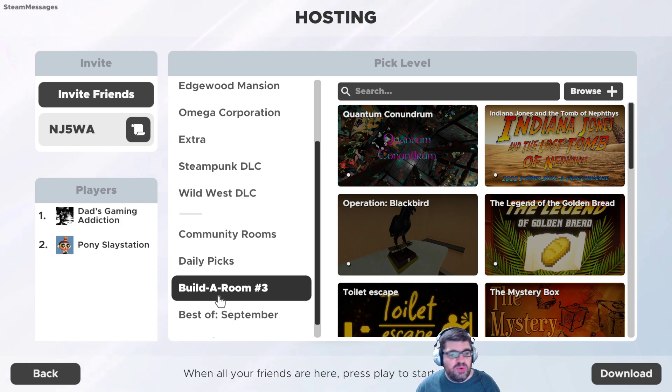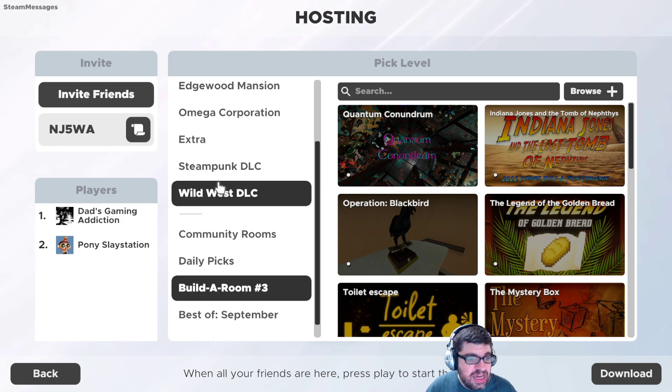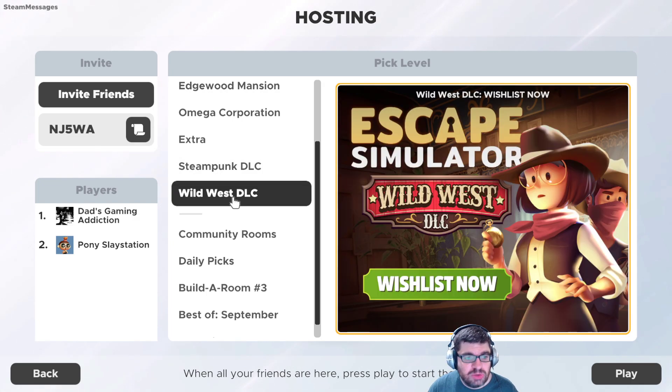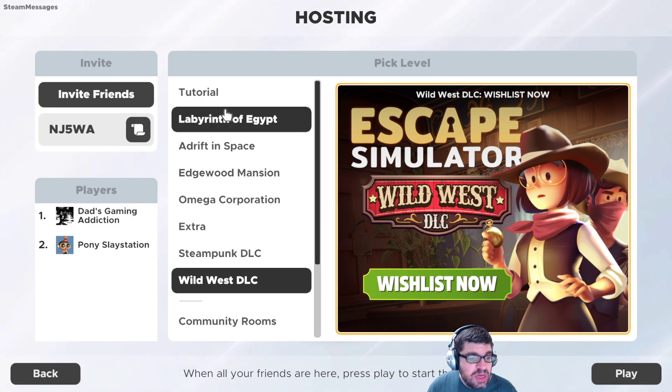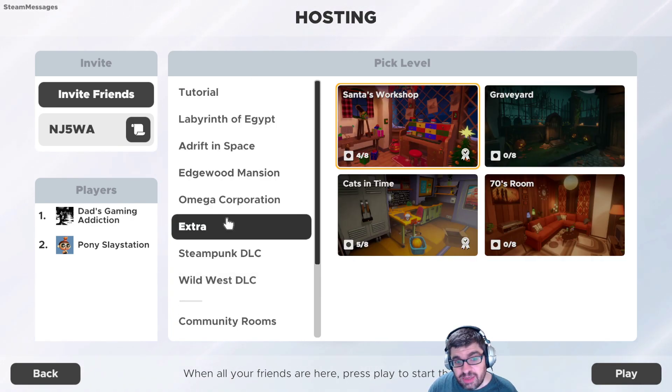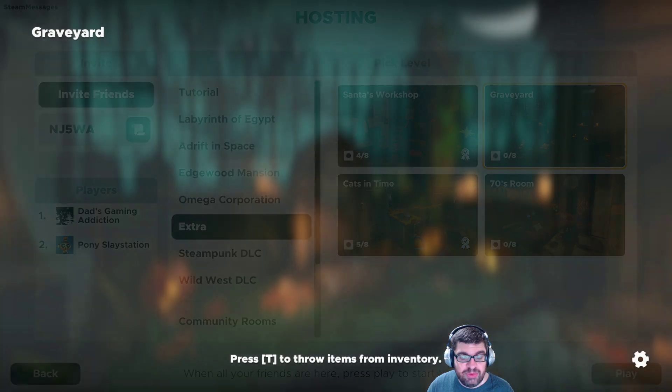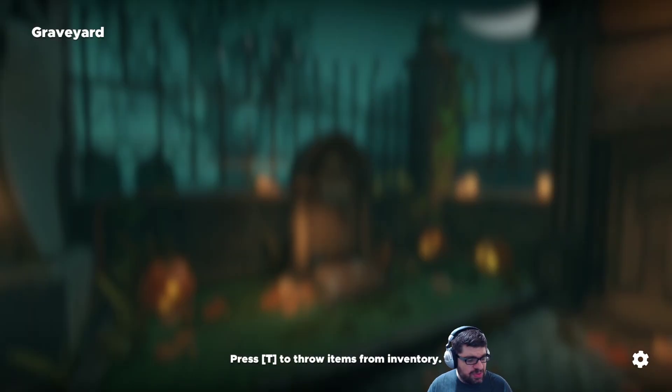You can download these and try them out - these are all user-made, which is fantastic. I do own the Steampunk DLC; I got a press key for that a while back. That is a paid DLC. Wild West DLC is coming out soon - I don't know when, but soon. I did request some keys, hopefully I get them. So today we decided on Graveyard because we're closing in on Halloween. We've never done this one before.